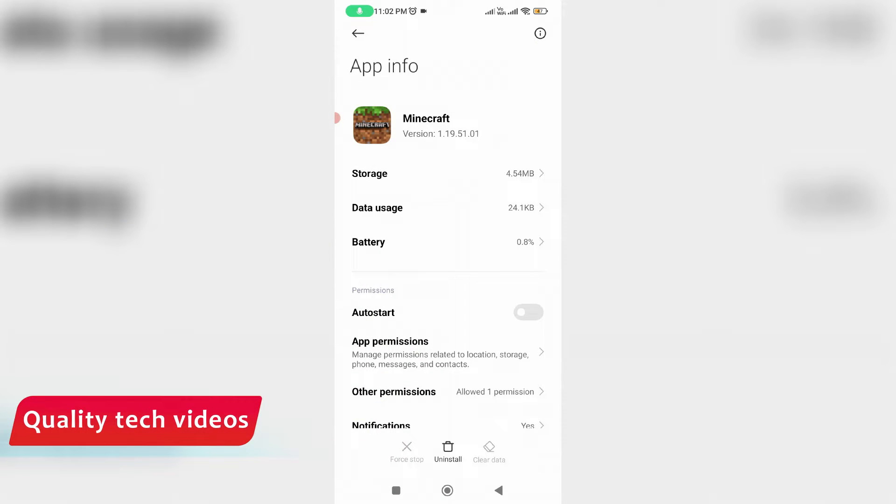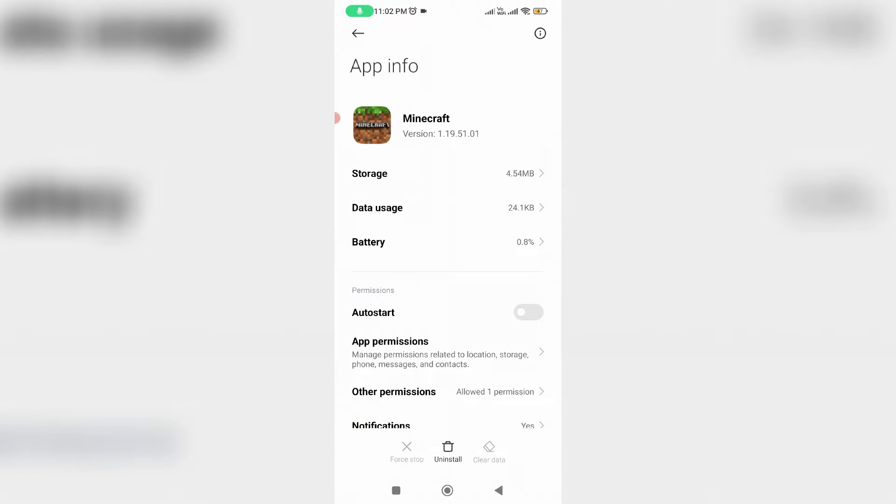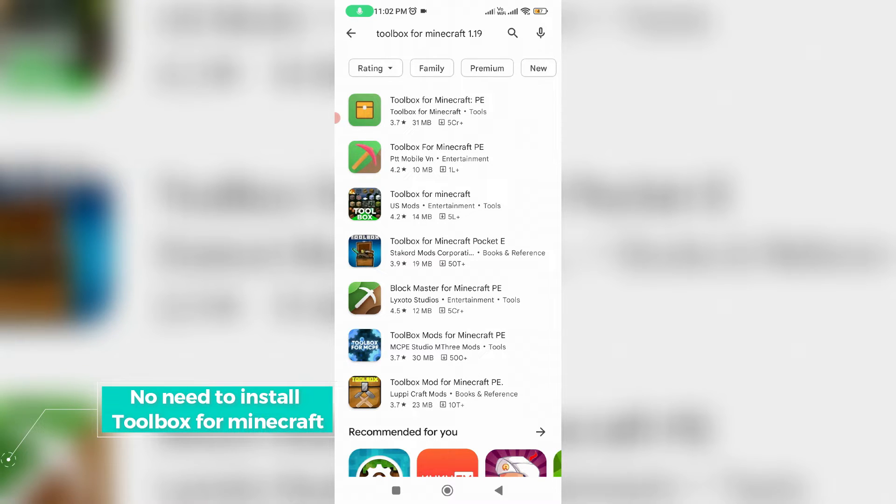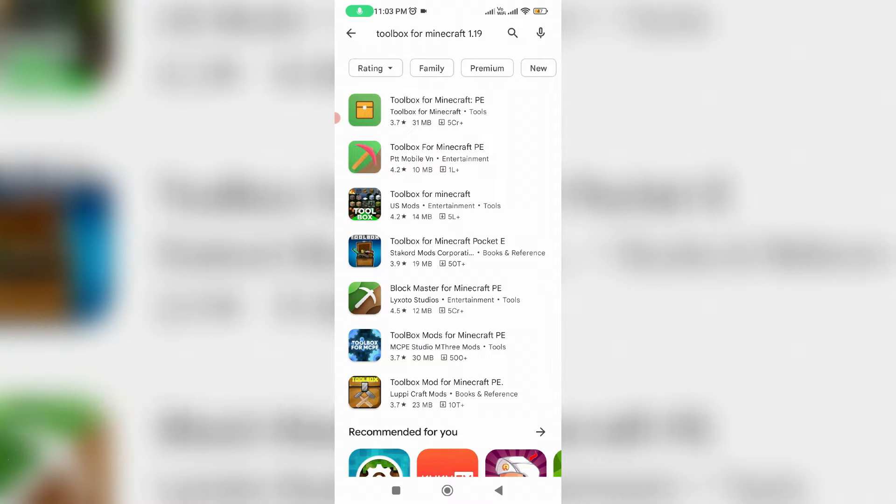After you've done this, close all the windows. Some YouTube videos suggest installing the app 'Toolbox for Minecraft' to fix this problem, but my suggestion is that's not necessary — just do the clear data process only.